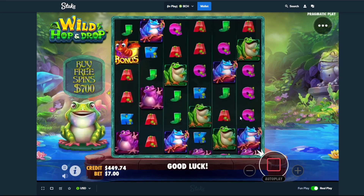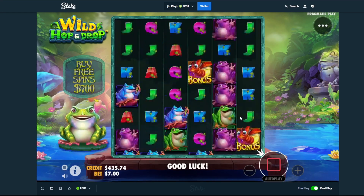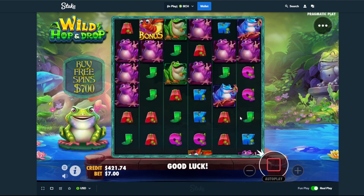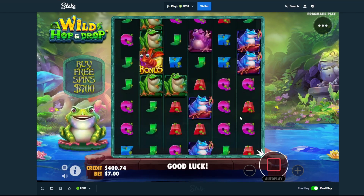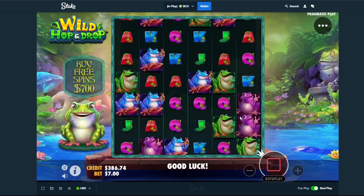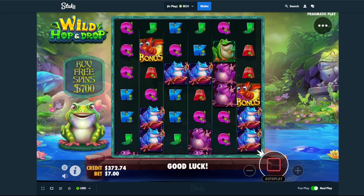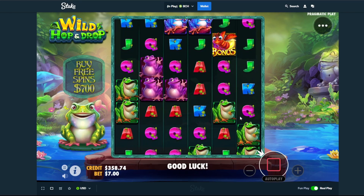This slot is kind of like a mix — I'd say it's kind of like Juicy Fruits with an expanding wild. The bonus comes around, you got to get as many scatters as you can. This is the first time I'm trying this out, seeing if we can get some big hits. I think you need at least four bonus symbols to get in, and if you get five or six that's where you get further along in the bonus game.